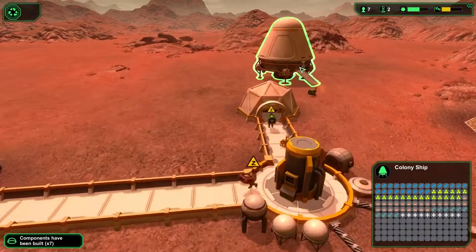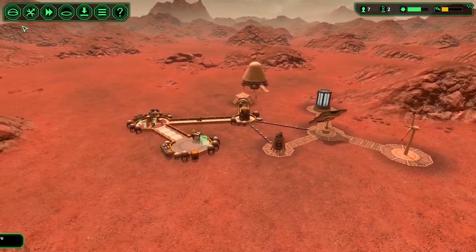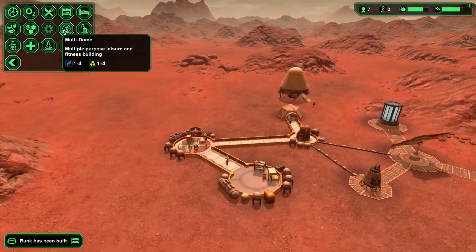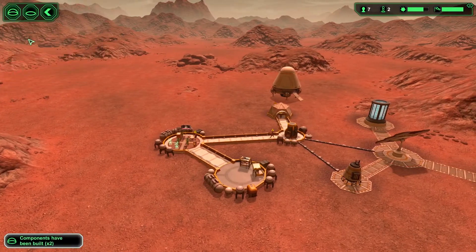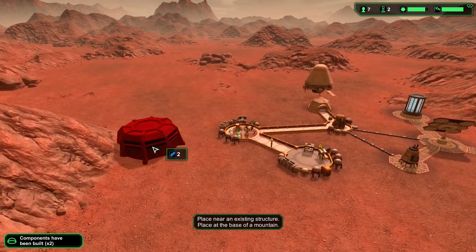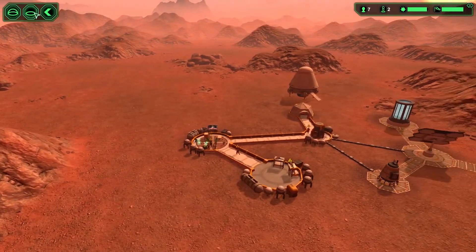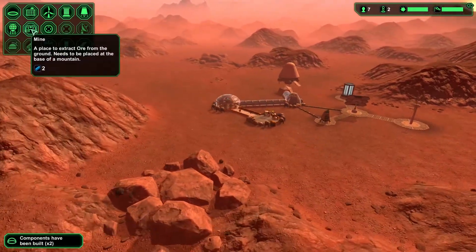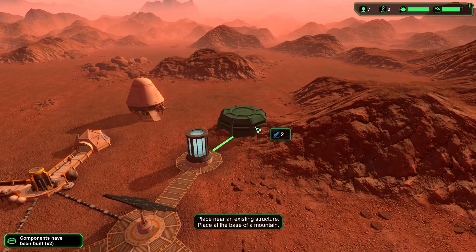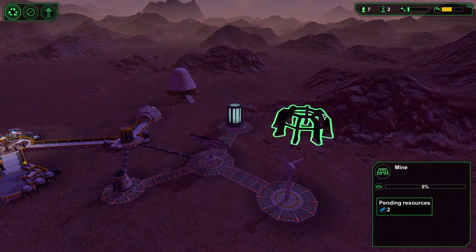The colony ship contains all the resources that we currently have, and we should definitely start generating our own resources if we want to survive long term on our own. Let's go to the exterior buildings — I'd really like to get a mine, but I'm not close enough to the mountain. I can put the mine on this side — it won't annoy us, so that's awesome. Whoa, that was a close meteor hit!